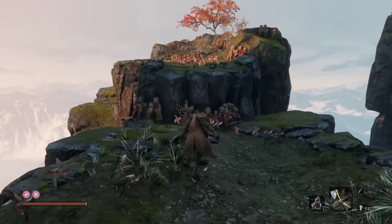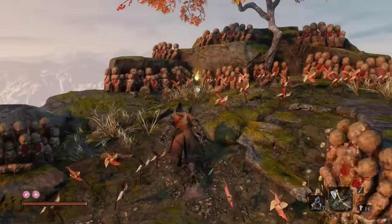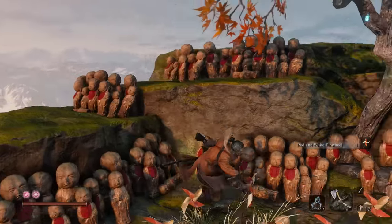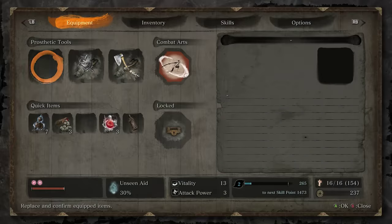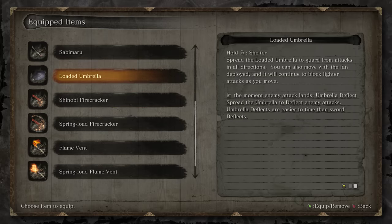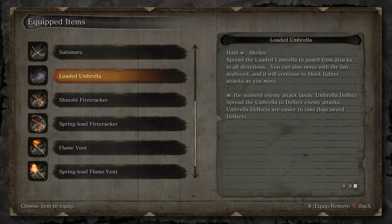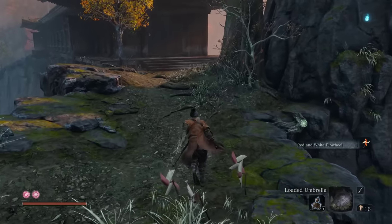Before the boss, go on over here - it's the red and white pinwheel. You need to grab that to upgrade our merchant. As for things to have on for this fight, the only thing I'd really suggest that helps here is gonna be the loaded umbrella, just because this thing has a bigger parry window and this guy hits like a truck.